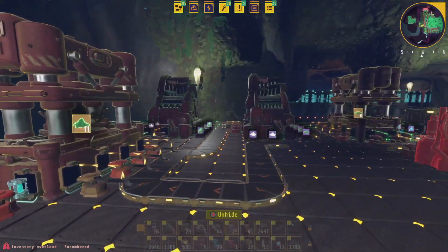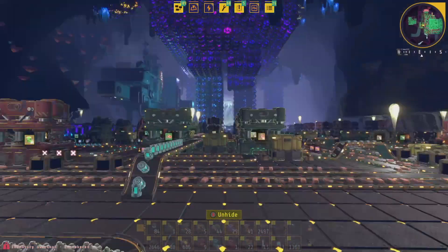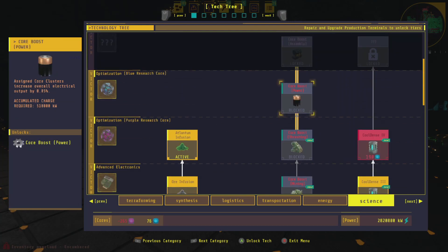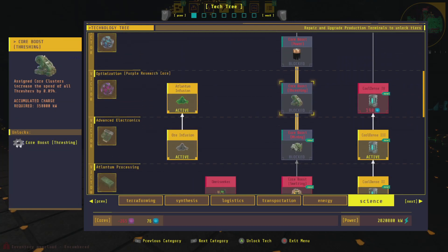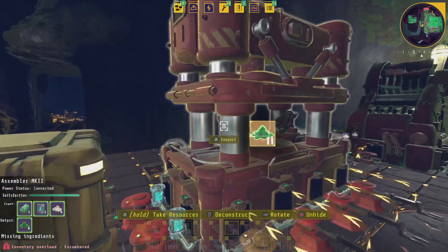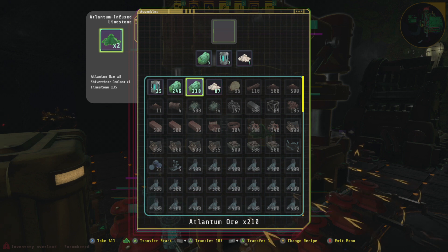Full disclaimer: you do need endgame technology, at least in the Victor tiers, effectively to the point that you've unlocked the purple research core so that you can go ahead and make Atlantum infusion. What we're doing is making a bunch of infused limestone using coolants and a lot of limestone to get free Atlantum ore.